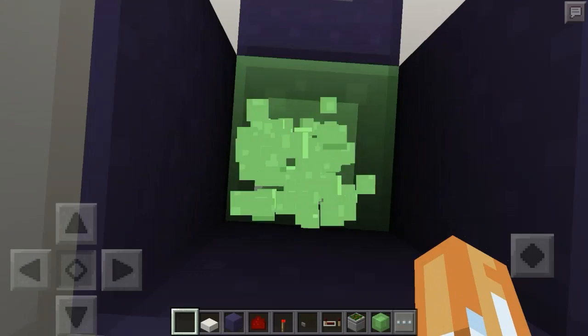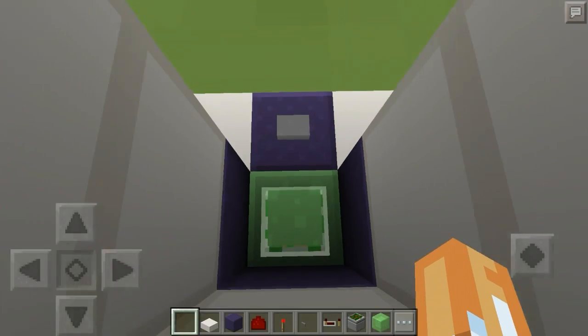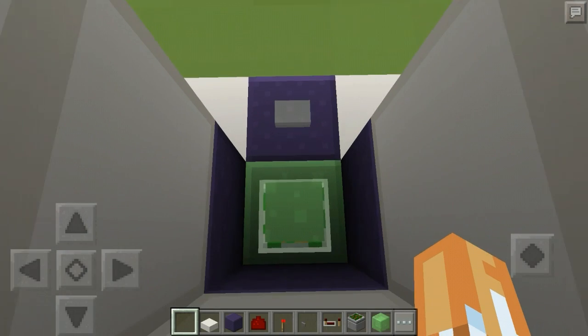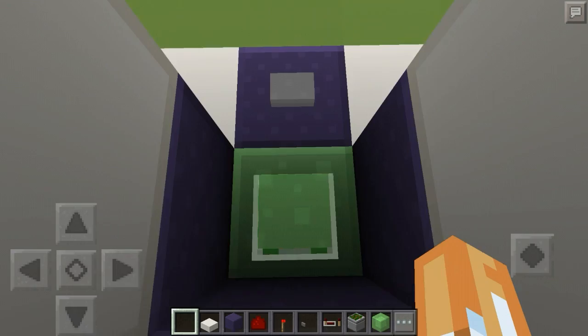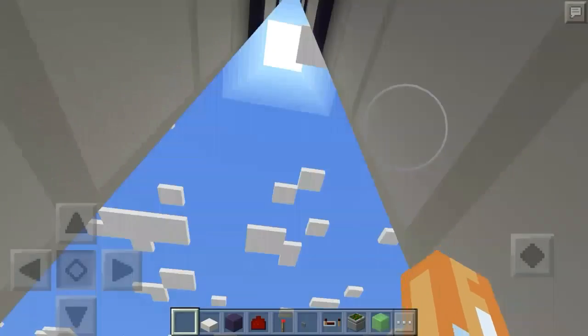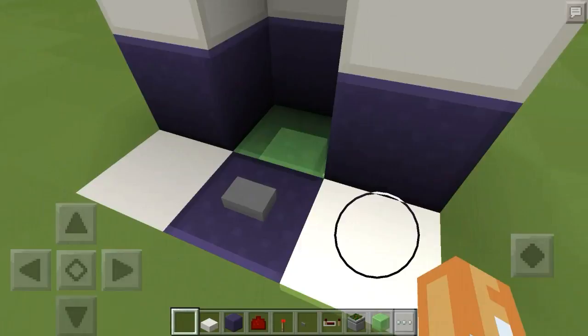The way you get down is you just jump down and you'll land on the slime block. If you don't know how to not bounce on slime blocks, just crouch. I crouched as I was falling and you just land right on it and you don't take damage.